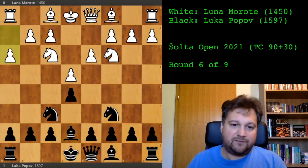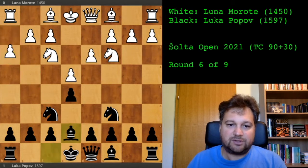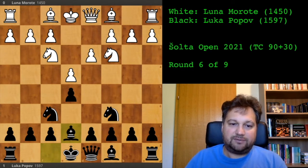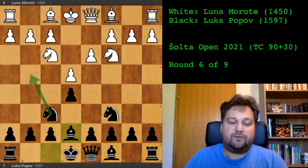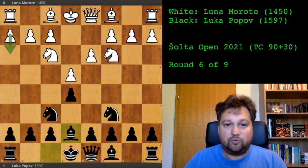Now she played h3 — this is the first error. She's covering this square, but this square is not in my plan. My bishop isn't even developed, so I'm not hitting this square. If I play knight to g4 I don't have any continuation, so this is a tempo-wasting move, h3.